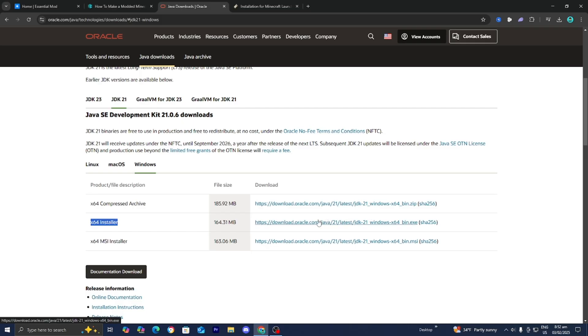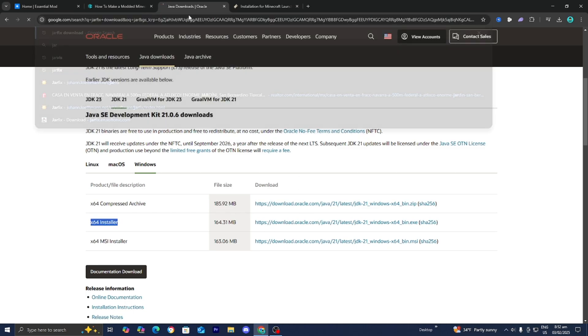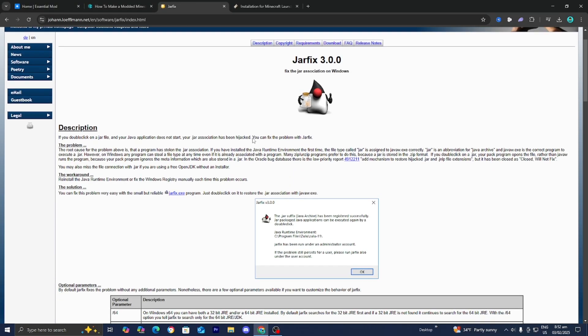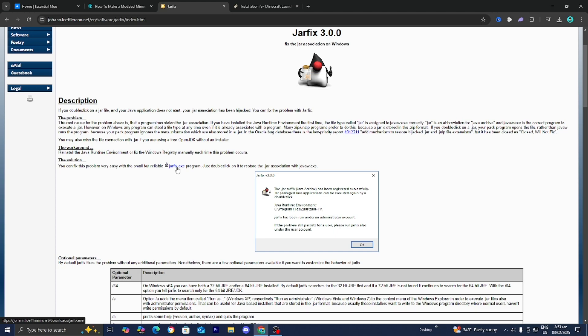Basically, when you download Java, you're able to run jar files and do a bunch of things for Minecraft. If you're running into any issues, you can look up 'jar fix download' on Google, then select on that link. It will take you to a page where jar fix is an executable file that will attempt to link all of your jar files into Java. This is only for people running into issues when downloading Java. If everything is running smoothly, you do not need to worry about this.